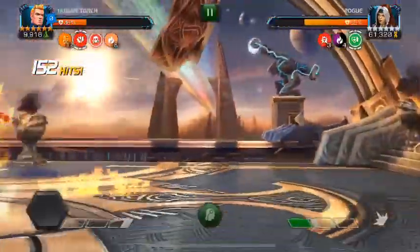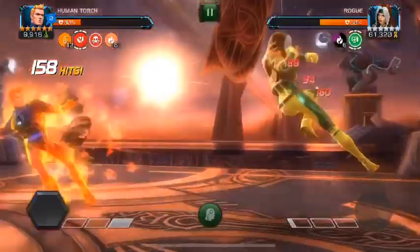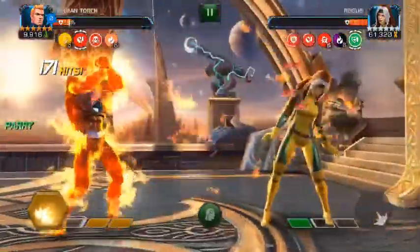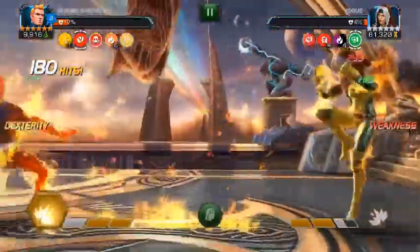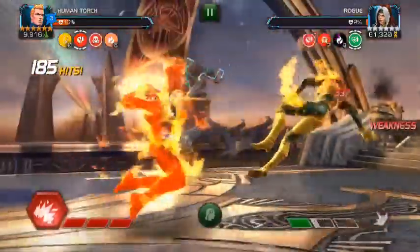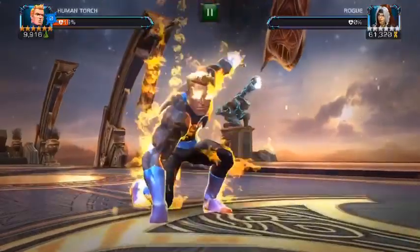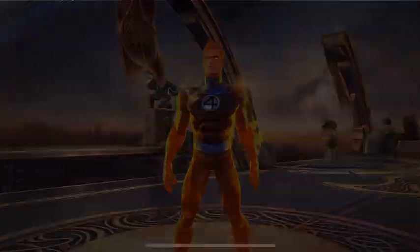A quick tip before you drop your level 3: charge your heavy attack to get your temperature as high as possible before releasing it, which increases the duration of your incinerates and helps you do more heal reversal. It isn't a super simplified strategy, but it is one of the easier options. Realistically, it won't matter how strong your Human Torch is because you're reversing the heal rather than trying to out-damage it — so even a low-ranked Human Torch can do this fight.